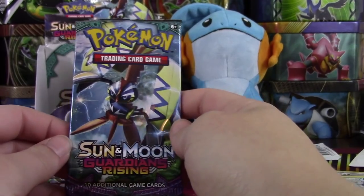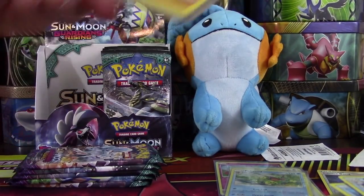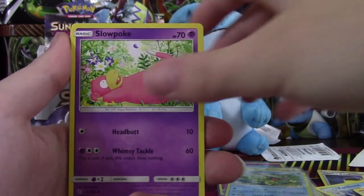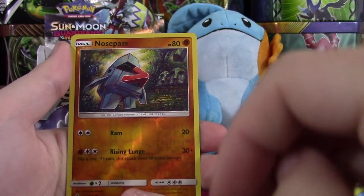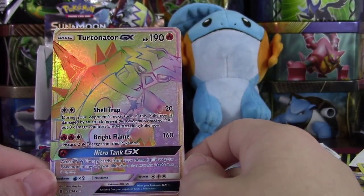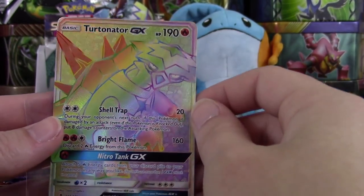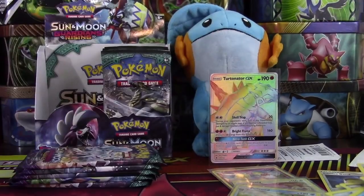I honestly feel like we need to pull like three Ultra Rares out of those six packs, but I don't think that's going to happen. Let's hope this pack has something because this box is turning out to not be so hot. We have a Mudbray, Stufful, Salandit, Slowpoke, Wishiwashi, Fire Energy, Enhanced Hammer, Alomomola, Mareanie, a Reverse Nosepass — and this is actually kind of funny because this is the Hyper Rare I pulled at pre-release: Turtonator GX, Hyper Rare! I sold my other one, so I guess I have another one. Very cool — that card looks really cool. And we got ourselves an Ultra Rare, and it was a Hyper Rare!